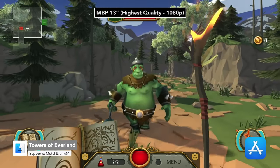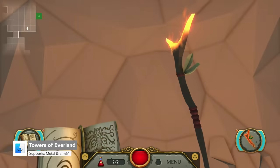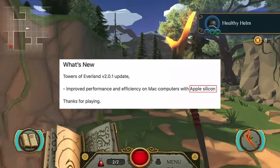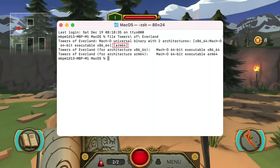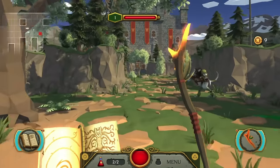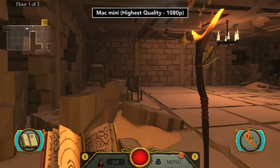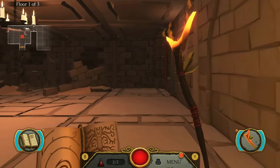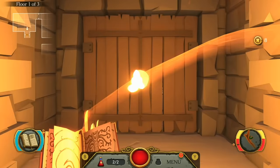Towers of Everland is a terrific action RPG which released on Apple Arcade earlier in the year. Recently, the developer updated it with official M1 support — ARM64. It's now a universal build for Intel and Apple Silicon machines. As I said in my previous video, there is currently no way of tracking a game's frame rate on the App Store. However, the developer has told me that the game should be hitting a solid 60 FPS.